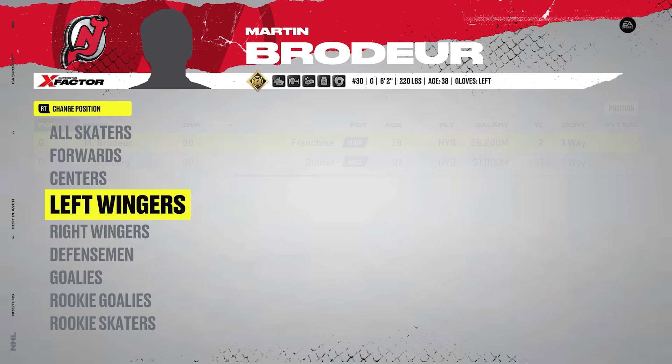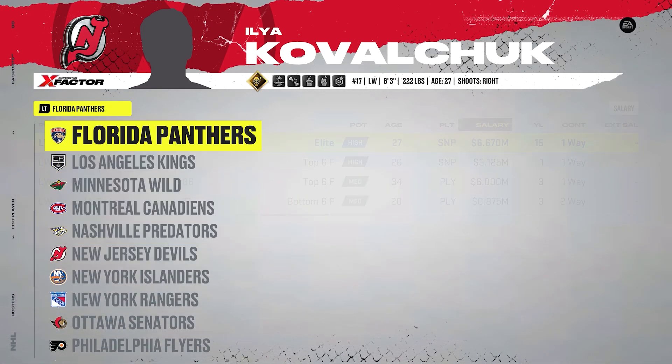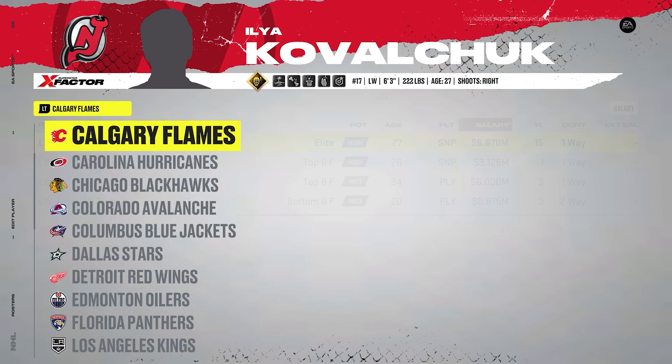Ilya Kovalchuk is signed for 15 years at 6.67 million. There's also Duncan Keith, Marian Hossa, Mike Richards, and Jeff Carter — all with really long-term contracts. Just keep that in mind when you start up a franchise mode. I would recommend turning off the salary cap because a lot of these teams are under the minimum cap hit, so turning the cap off is probably the safest bet if you're going to do a franchise mode.